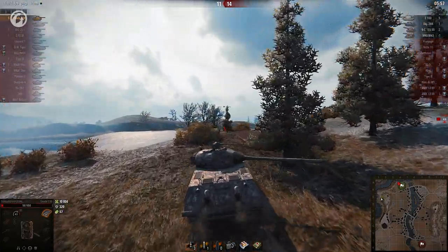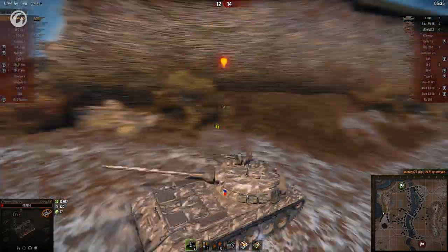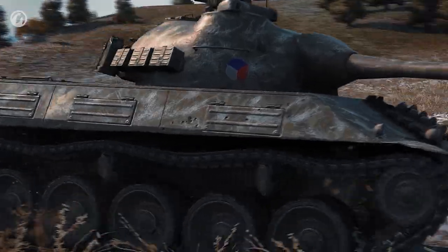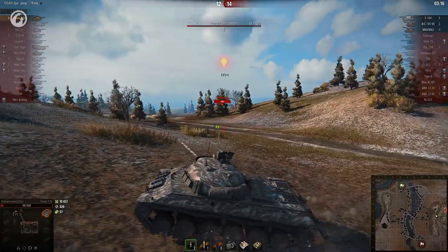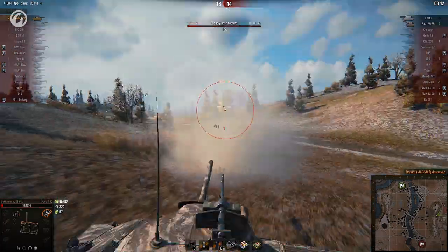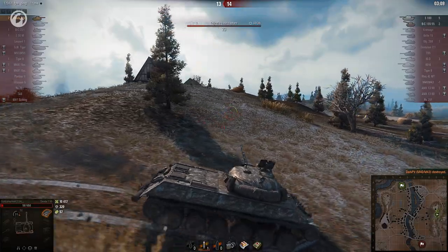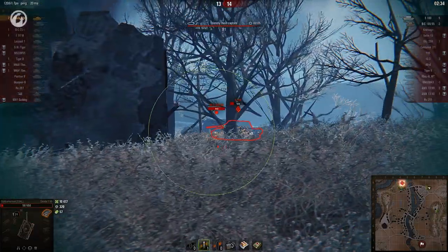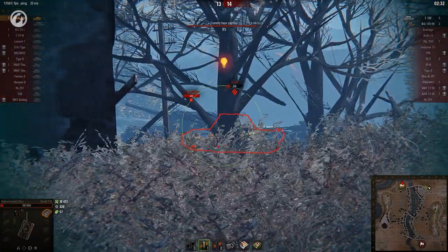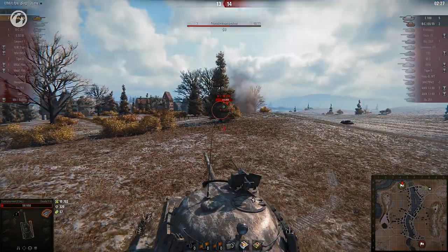The E100 gives up on the capture, which means the Škoda is free to go hunting. The first kill is quick and easy, but what about those SPGs? It's not like this is a ramming tank, especially with these hit points. Another one bites the dust, but it takes two shots. The second arty joins the capture — at least there's no need to look for it now. But what can Murmeli do with just a single shell? Sadly, not much. The heat round punches through the turret, reducing the capture, but that's it.